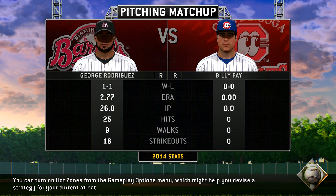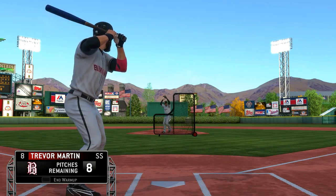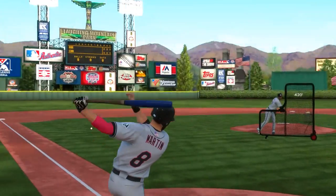Jorge Rodriguez — or is it George? I'm not sure. He's 1-1, 277 ERA. That's not too bad. And then Billy Fay, this is his first game of the season, so we'll see how we can do. Billy Fay looks like the typical white college baseball player right there — the black-brimmed cap and everything. Alright, here we go. Let's take a couple of practice swings. Make sure we're feeling all good, feeling all loose.